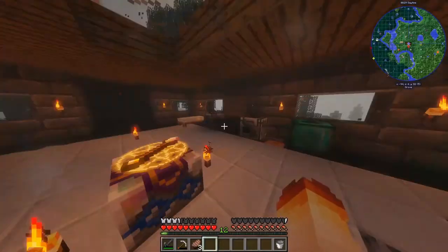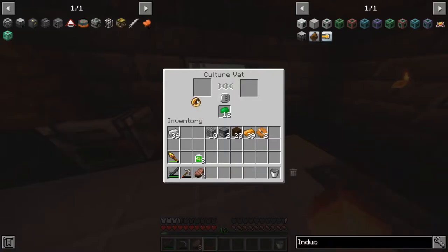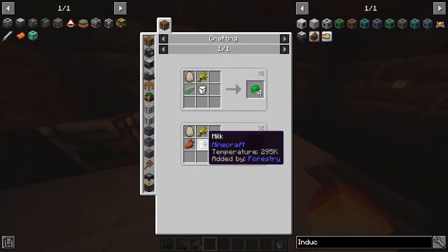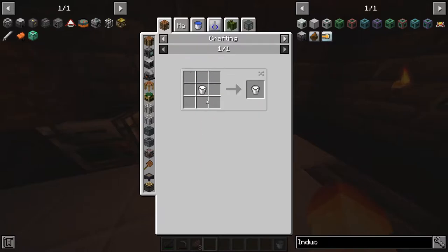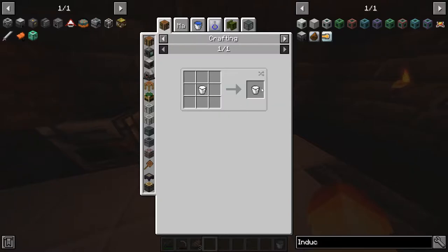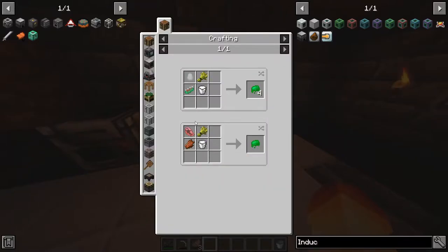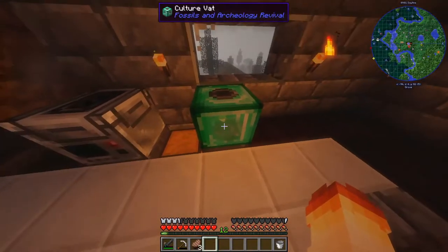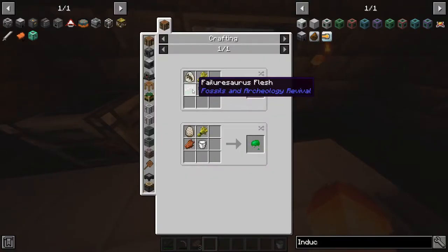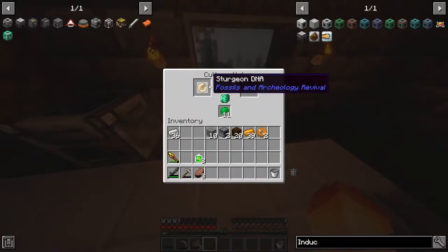So you take your DNA, put it in, and you've got to get this bio goo, which is made from any type of egg, rotten flesh, and milk. Milk you can get from any animal that gives you milk — sheep, goat, whatever — you just put it in the crafting table and get normal milk. With milk you combine these and get bio goo. If your culture explodes and turns into a failure source, once you kill it you get flesh and that gives you four bio goo back. It's pretty annoying — I've already had it destroyed twice.